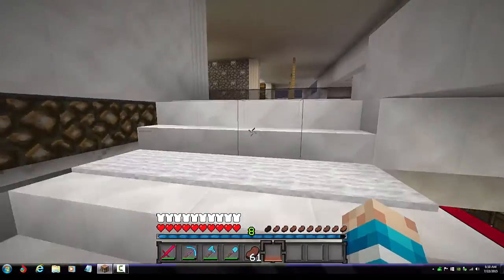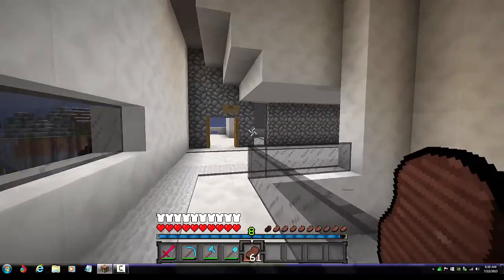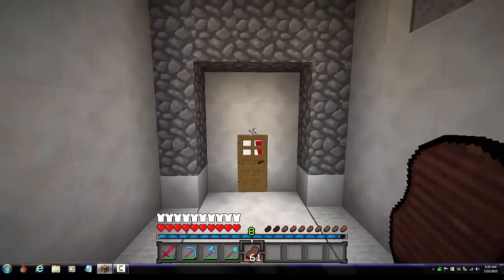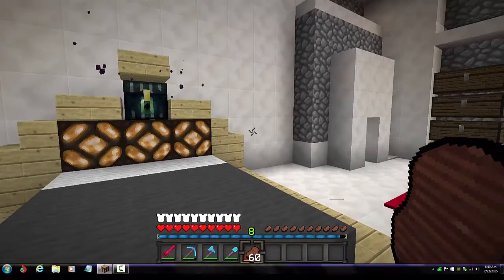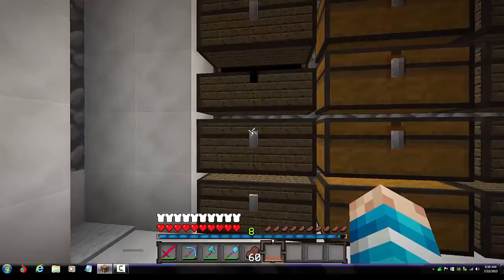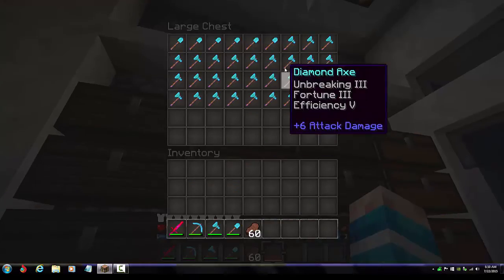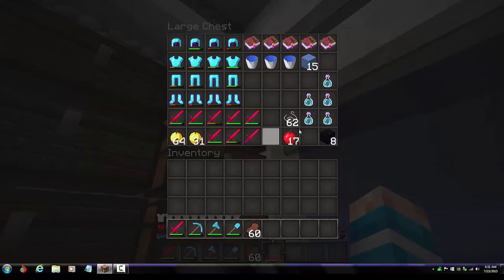We're going to start off at the top in the donor house. Here's the master bedroom — this is my room. The owner stored all of my donation items in here: all P4, all god swords, all god picks, all god shovels, axes, everything.